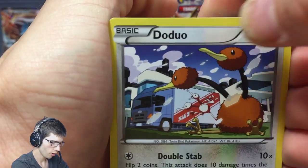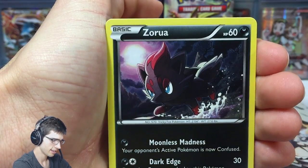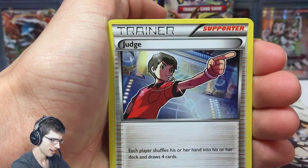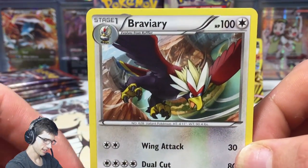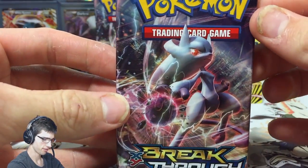We got a Doduo, Fennekin, Zorua, Flabébé, Vinaelite, a Wobbuffet, Frogadier, Judge - that's a reverse - and a Braviary with Wing Attack and Dual Chop.